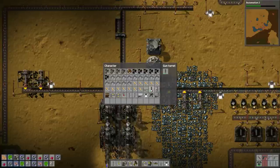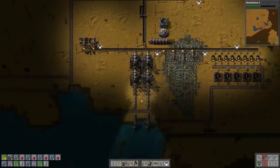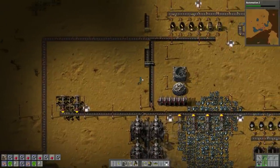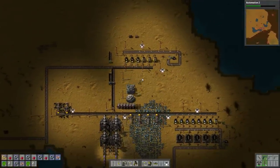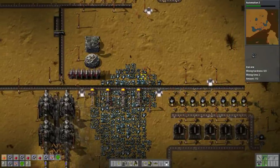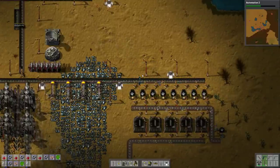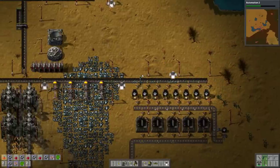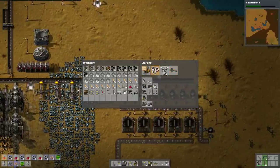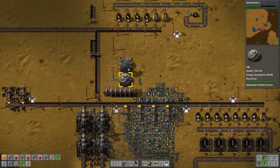If we load the turrets up with about 50 bullets each, that's a lot of ammo — pretty good. We'll pick up a few bullets for ourselves as well. I actually think that I want to focus on some more steel production. Can we make steel? Did I research that already? No, I didn't. I'm really far behind — I haven't done much in this campaign.